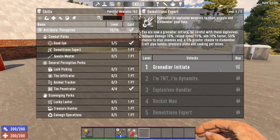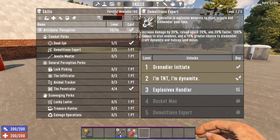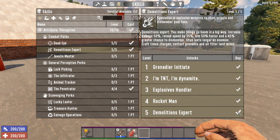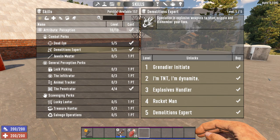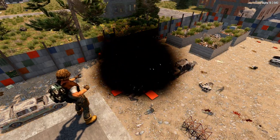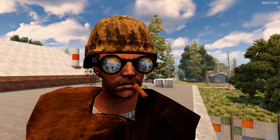Each level of Demolitions Expert will increase the amount of damage you deal with explosives by up to 50%. Much like the Deadeye perk, you'll get a bonus to reload and aiming speed, and you'll also learn a lot about crafting explosives because each rank unlocks 2 to 3 crafting recipes to make things go boom. If you level Perception all the way to rank 10, you'll have a 50% chance to dismember a zombie. If you get Demolitions Expert to rank 5, you'll have an even higher chance to dismember.